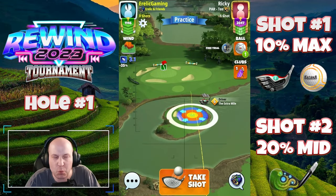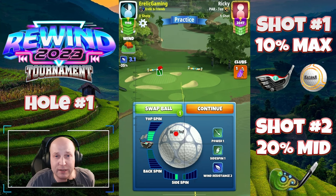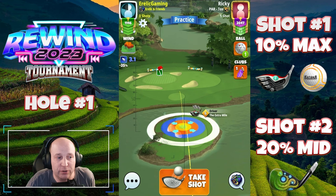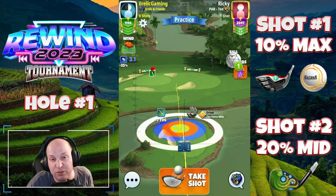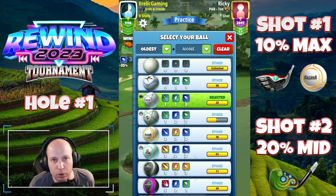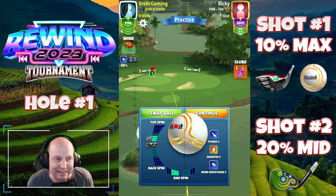Welcome to hole number one of the Rewind 2023 tournament. Playing here from the front tee, I'm going to try to get to this little island as often as possible. If I have a headwind here, I would set up with a navigator and switch to a Titan or switch to a Zerk — whatever it takes to get this ball green side or on the green here to get this must-drop eagle.